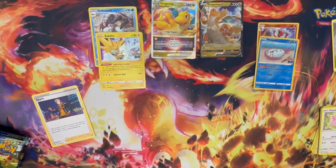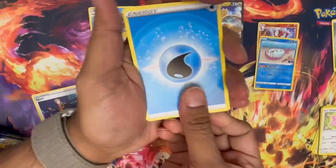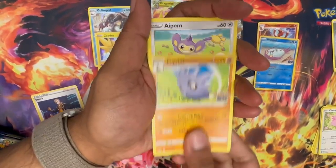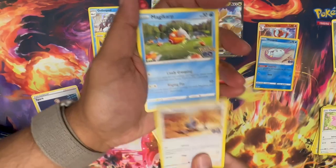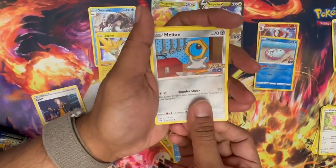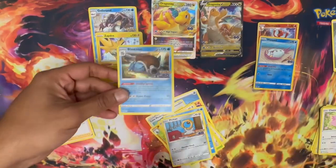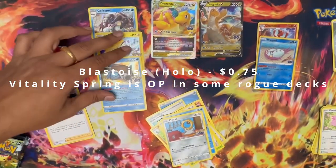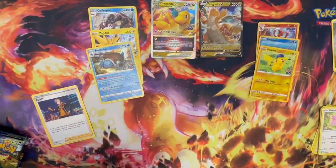Pack number three: Wartortle, Charmeleon, Lure Module, Pupitar, Igglybuff, Bulbasaur, Pidgey, Magikarp, Milotic, and a reverse holo Pikachu. And a Blastoise — finally! Yes, we have a Radiant Blastoise. How expensive is it? I have no idea, time to check. I'll put it up on the reviewer.